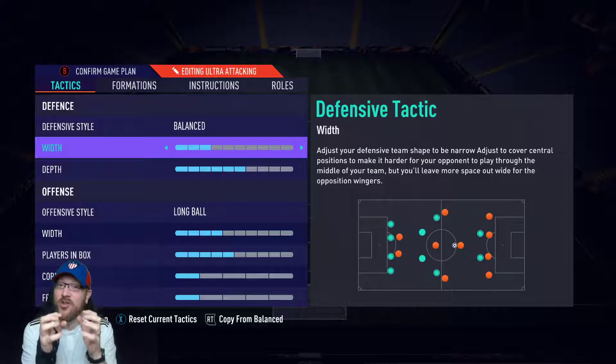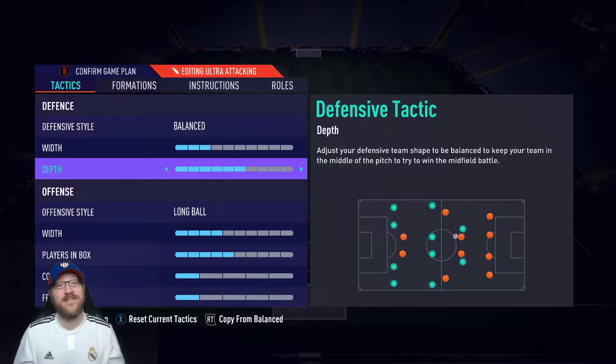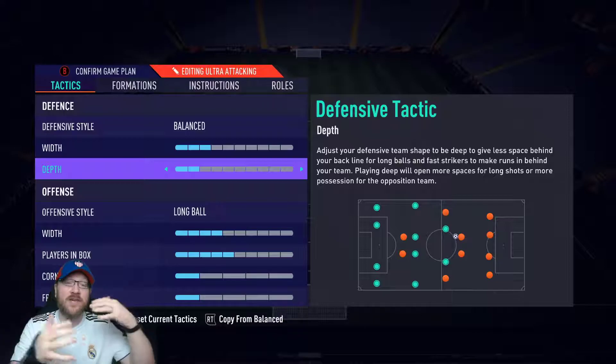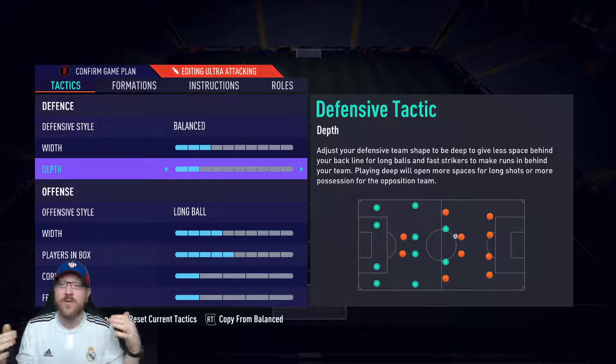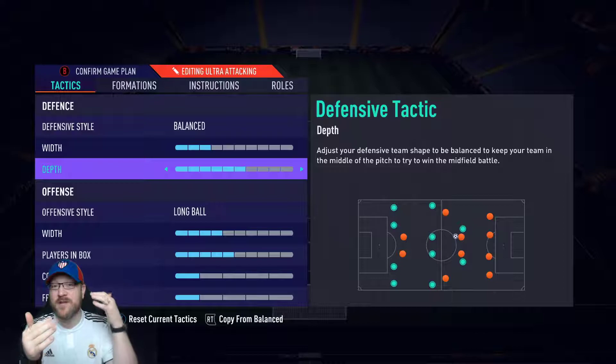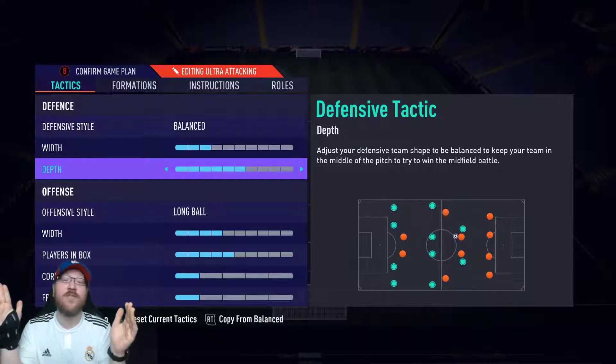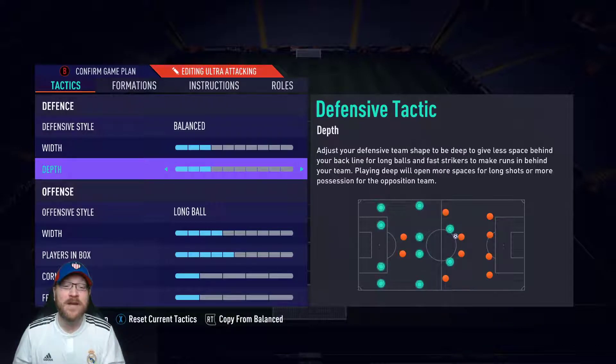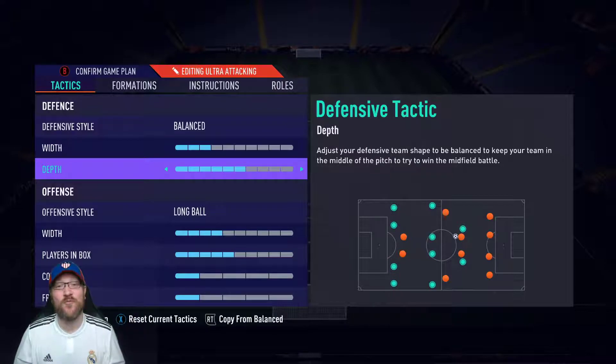Keeping width at 3 also keeps my center backs more compact, protecting against the through ball. We're playing a pretty high defensive line — 6-depth — mainly because we have so many people in the midfield area and I want to overload and dominate that area of the pitch. It also has my center backs up a little forward. When you play high depth and they win the ball back with their center back and pass to their striker at midfield, you've got a center back right on top of them that's either going to pressure them into a rushed pass or take the ball right off of them. I really recommend this — it may take a little getting used to, but it's better to push yourself.